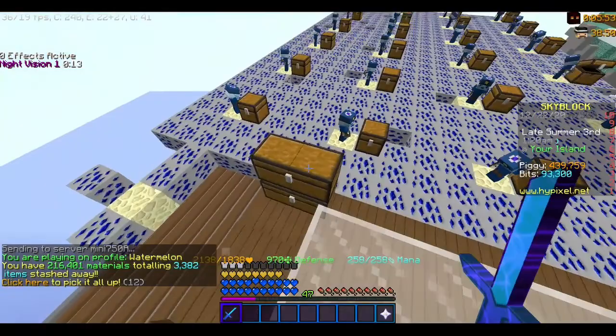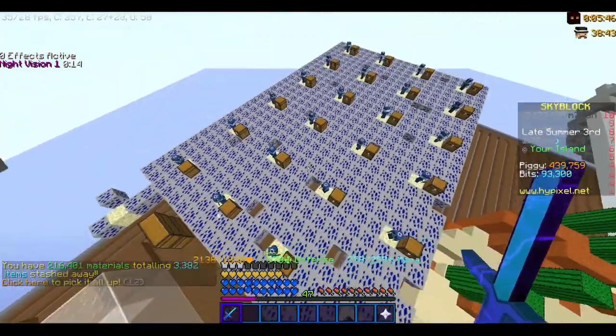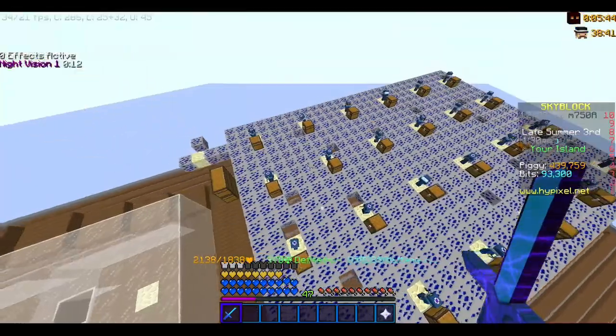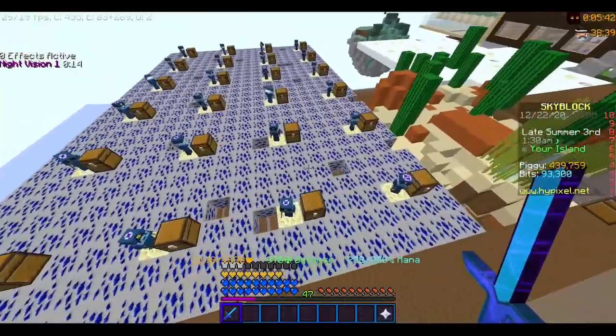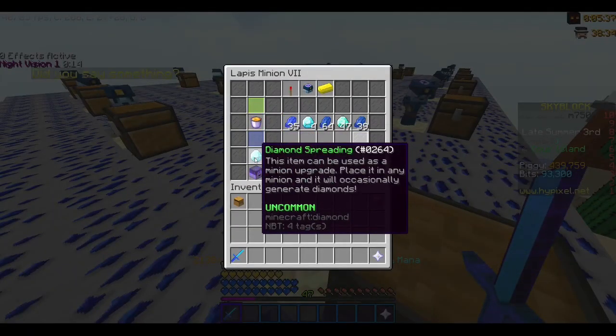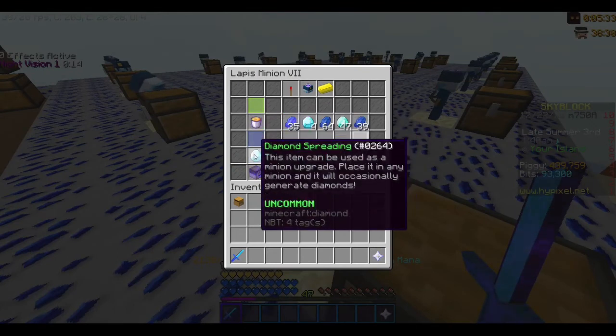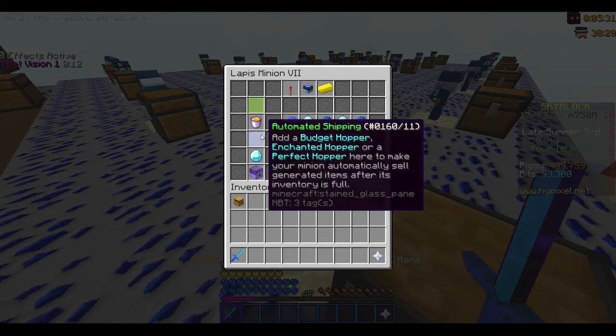Today we're going to be focusing on minions because minions are one of the most important items in the game. They work for you while you're offline 24/7, and right now Lapis minions are the best. They make around 2 million a day with this exact setup: 24 minion slots, Enchanted Lava Bucket, Diamond Spreading, and Super Compactor. If you have around 10 million coins you should be able to afford this.